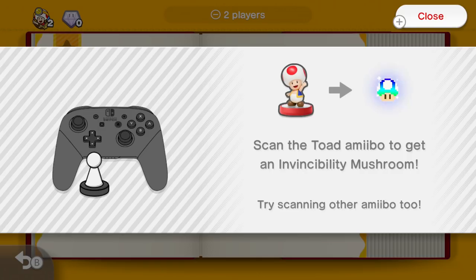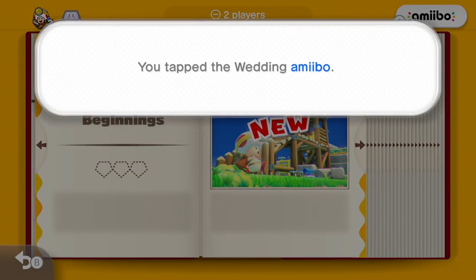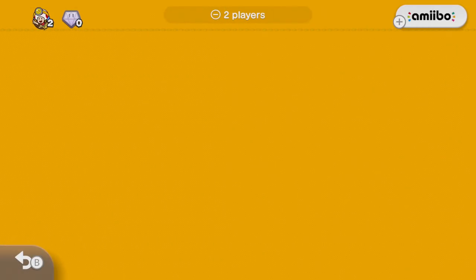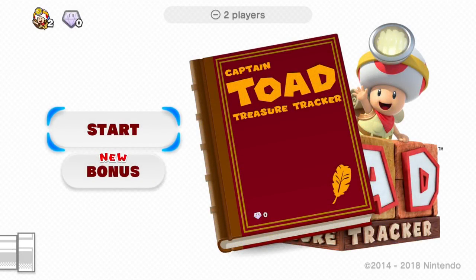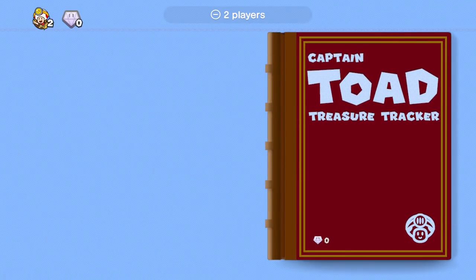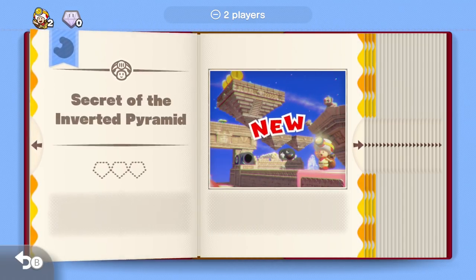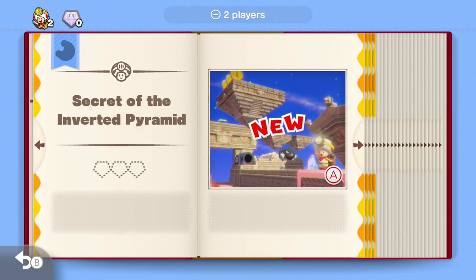Let's go ahead and scan in Mario and see what happens. I tapped the wedding amiibo! Congratulations! Bonus is now open. So this is the bonus book — a lot of cool content is in here. Most importantly, the Super Mario Odyssey Kingdom, which we're going to check out in today's episode.